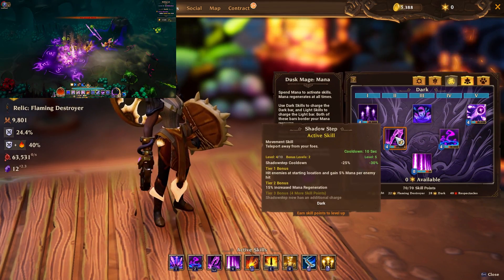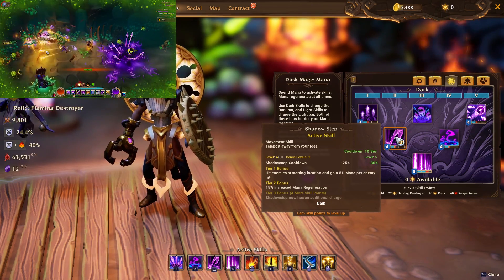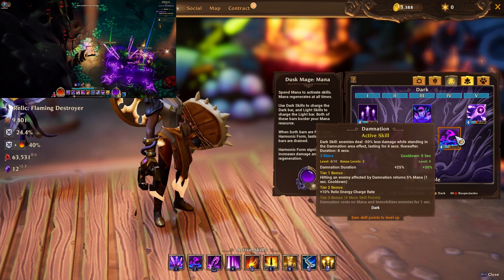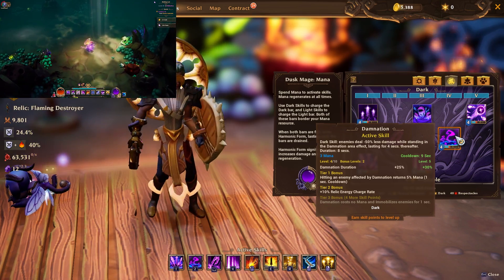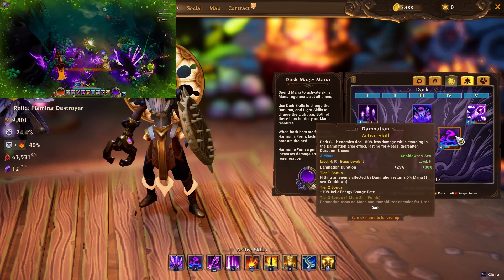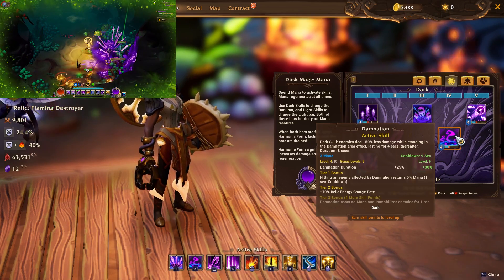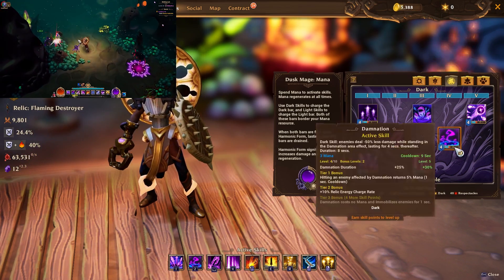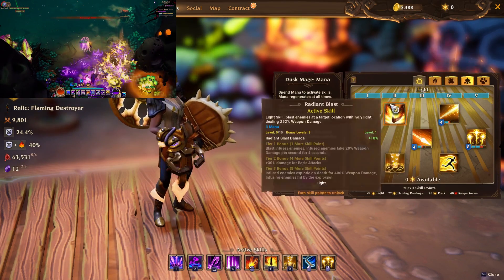Shadow Step's Tier 1 is okay but not relied upon — the Tier 2 bonus giving 15% mana regeneration is amazing, and we use it as a movement skill too. Damnation is my flavor of the build; the Tier 2 bonus of returning 5% mana every second when hitting a Damnation-affected enemy is solid, and it reduces enemy damage output, making it useful for squishier builds needing indirect survivability. You can replace Damnation with Entropy or Unholy Bolt if you prefer.